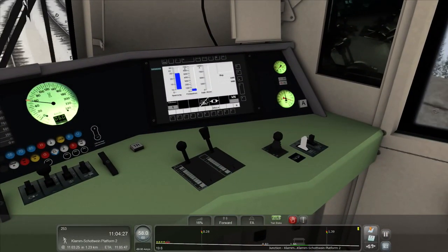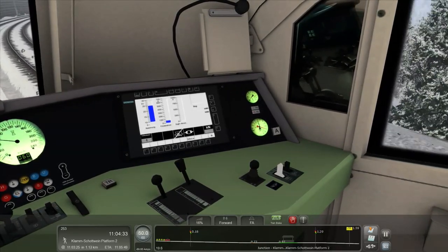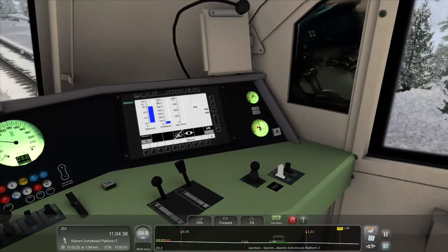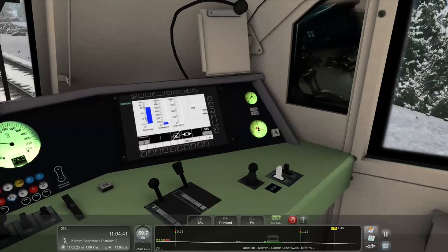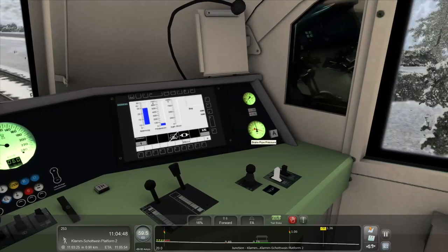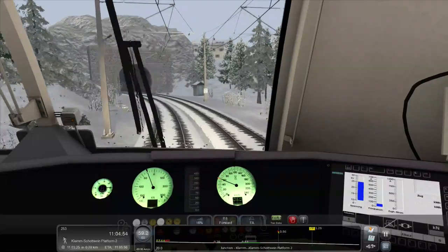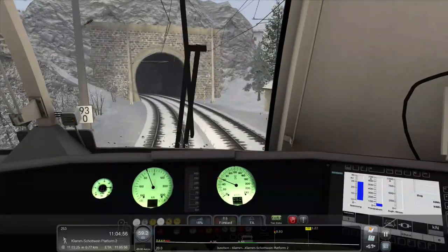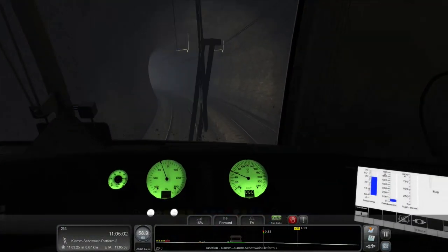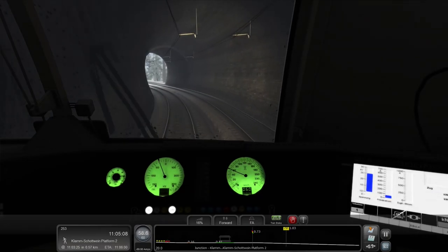Around here we have train brake, electric brake, direct brake, and a horn. We also have some kind of brake pressure pipe dial that you can click for some weird reason. I wonder if I can use the AFB speed to slow down without physically braking — just set it to the speed I want. That would be cool. Let's give it a go into Klamm-Schottwein.